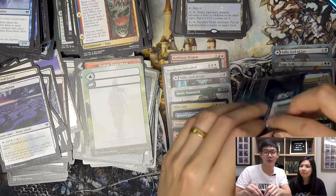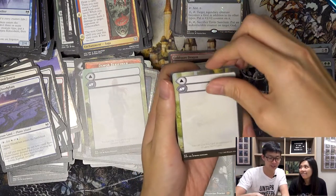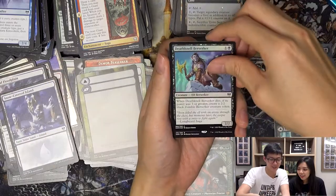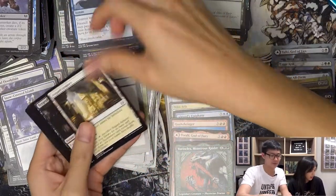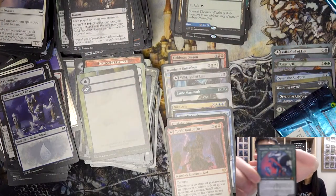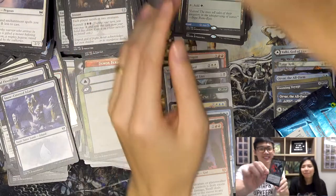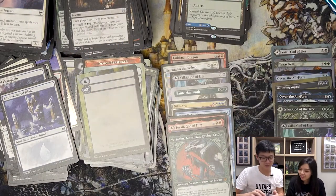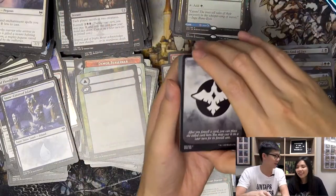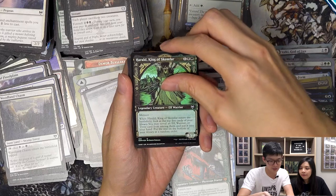After finding Vorinclex, continuing the remaining packs: Snow-covered Island, foil Corban, and the rare is Bug Channel Pathway. Armory Shadow. Let's show you the Vorinclex — it's a Showcase Vorinclex, in English rather than Phyrexian language since I can't read Phyrexian. The all the hard work paid off! Continuing: Woodland Chasm, uncommon Showcase Foil Harald — really nice — and the rare is Kolvori, God of Kinship — the legendary one.